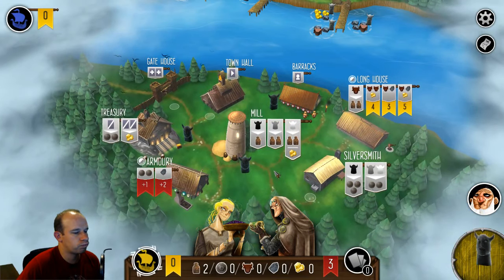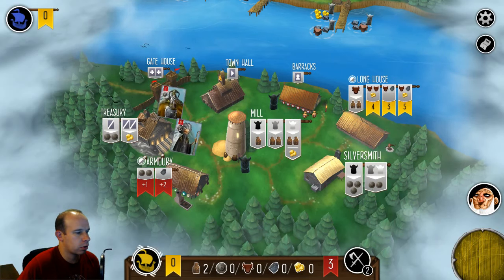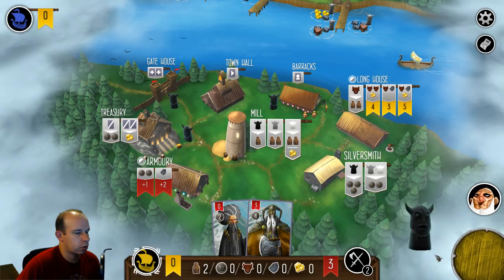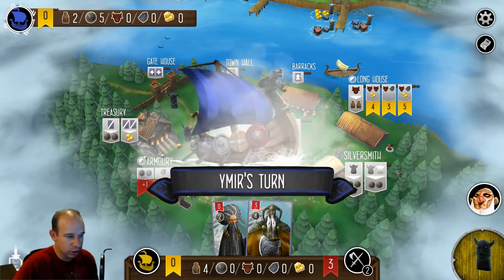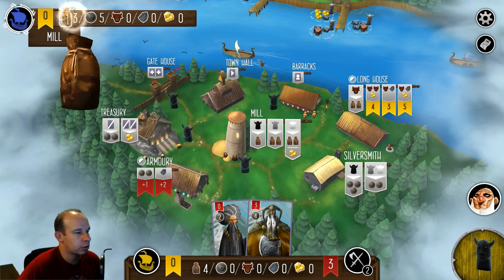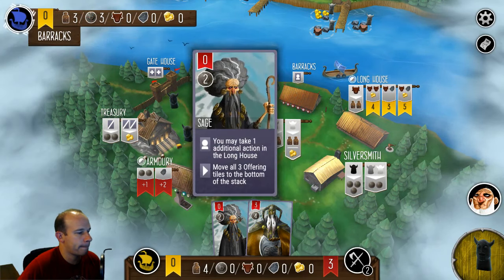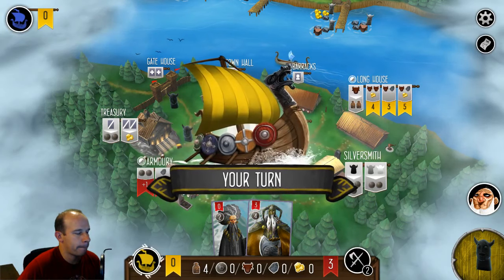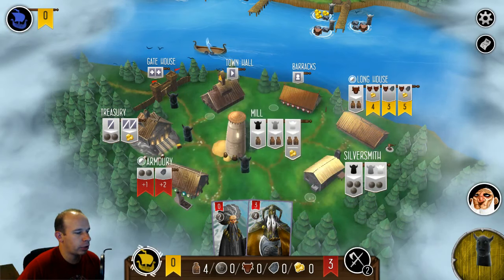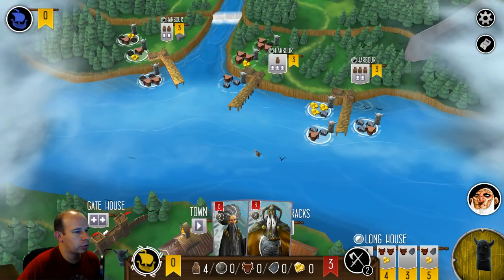I'm thinking about going to the gatehouse to hire more workers — more guys in my army — and get more provisions ahead of time. I have time since he hasn't hired anybody yet. I don't think I need armor; there's really no need for armor.